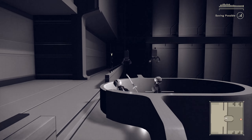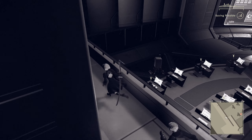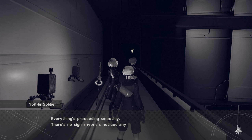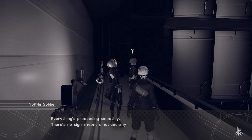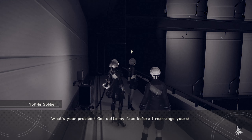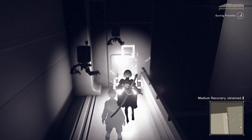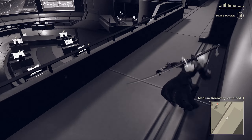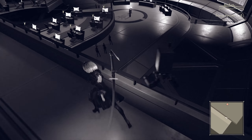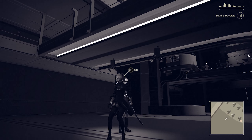Oh, there's a — did I just leave 9S? Everything's proceeding smoothly. There's no signs anyone noticed any — what's your problem? Get out of my face before I rearrange— Wow! Defensive! There's a free medium recovery over there, so that's nice. Anything over here? No. Can we just jump down? That sounds like the easier way to do it. Yes, we can.